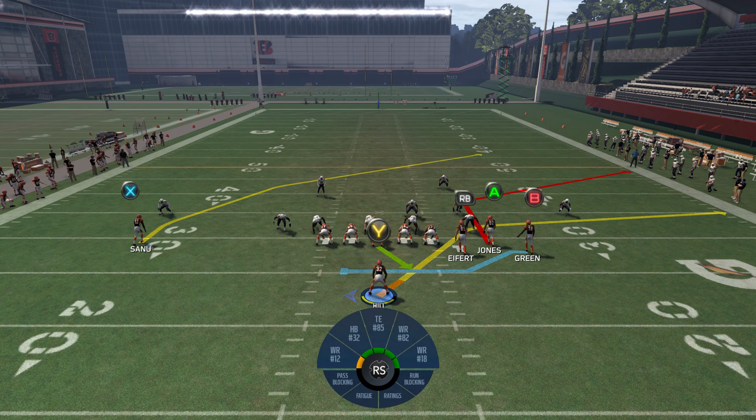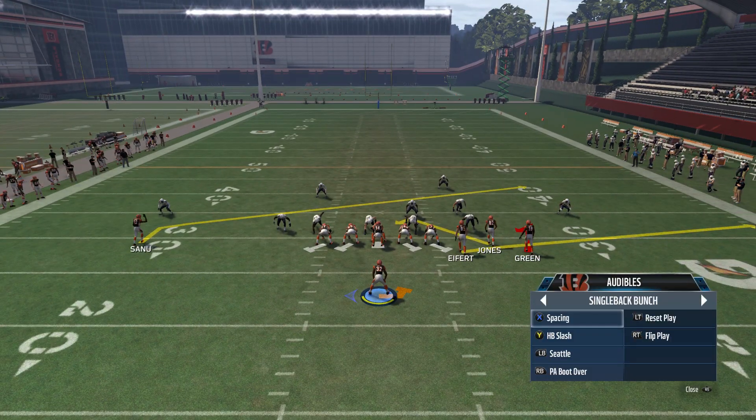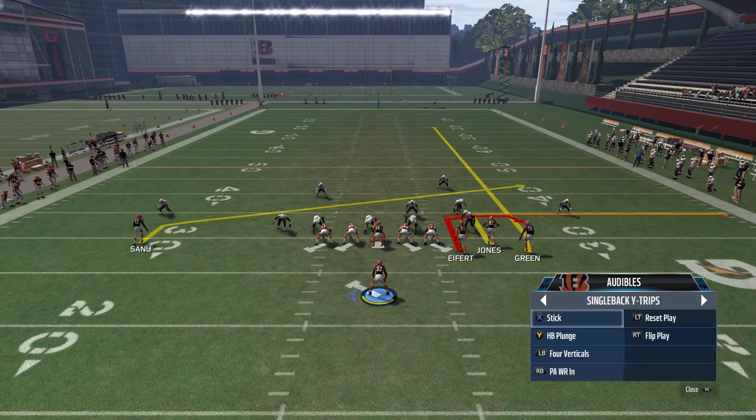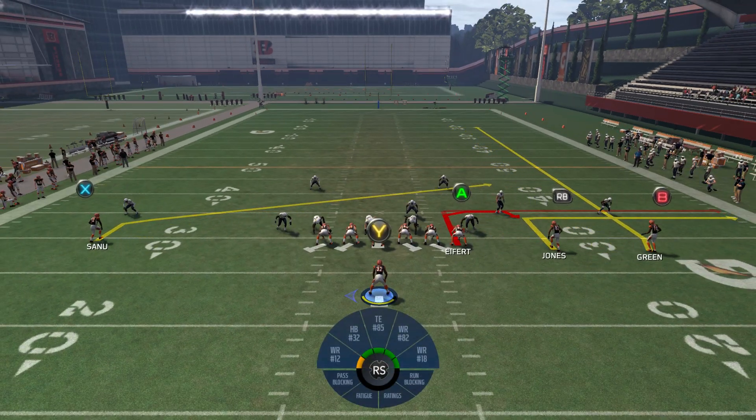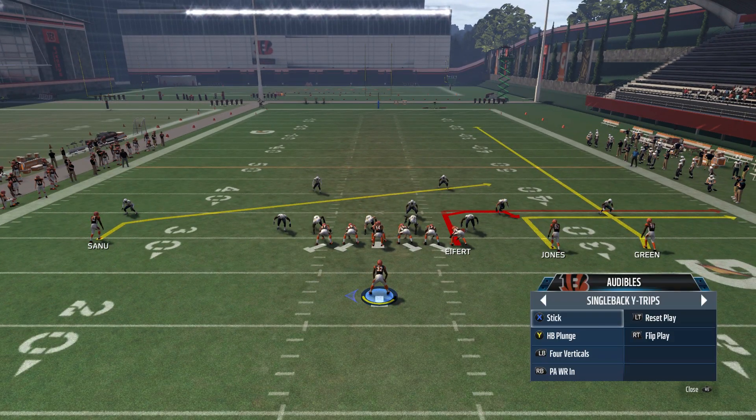What we're going to do is come out in that single back bunch PA end around, and then immediately audible after we come out to any other passing play. Then we're going to audible reset — that's the X or the square button, and then that left trigger button to reset the play.